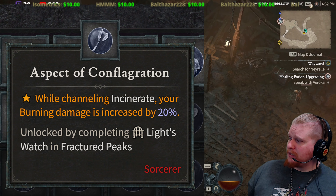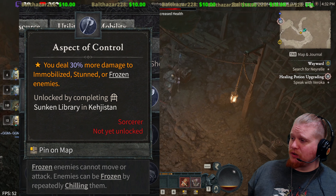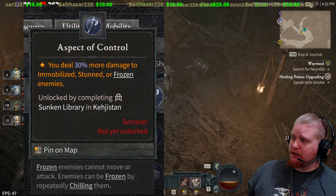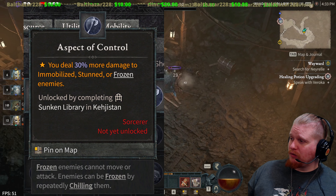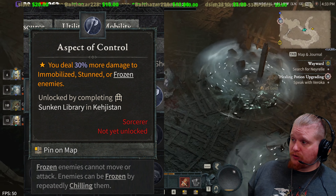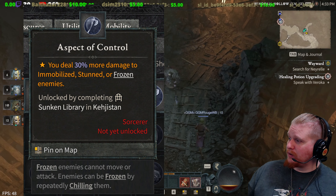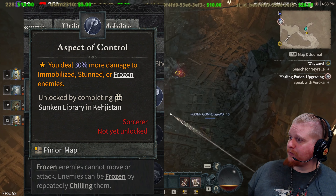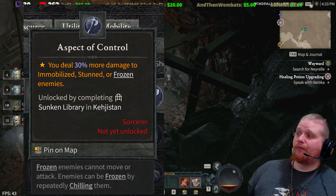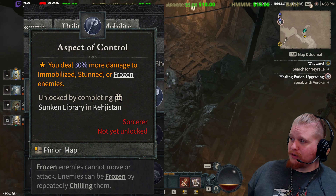Next on the list is the Aspect of Control. You deal 30% more damage to immobilized, stunned, or frozen enemies. This is definitely a good one to pick up for a crowd control sorceress or a freezing sorceress. It's a pretty nice little bump in damage for any type of sorceress that's going to be using a lot of crowd control effects. This one is specifically for immobilized, stunned, or frozen enemies.